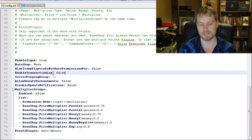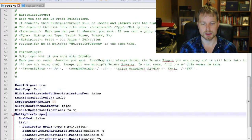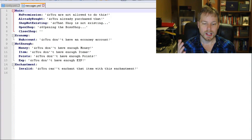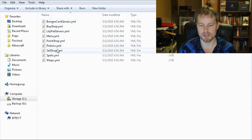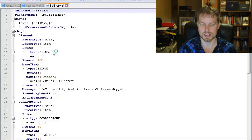You can modify a lot in config.yml: disable signs, hide player, enable transaction log, allow unsafe enchantments, disable update checks, enable groups multiplier, and customize messages — I love it when plugins include that. You'll also see the shops folder containing all your shop files — point shop, potions, sell shop — each with the shop's full configuration.